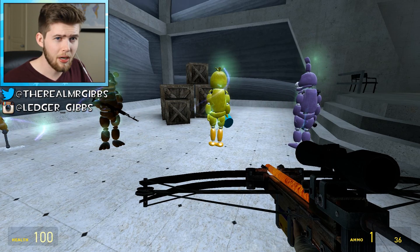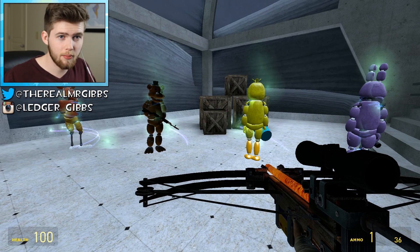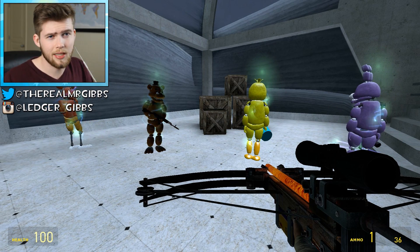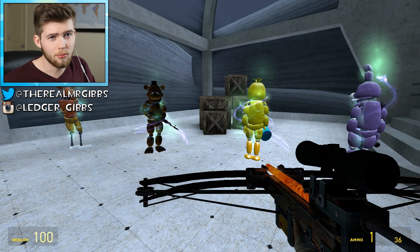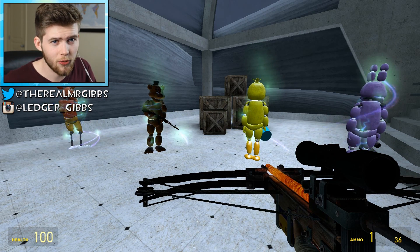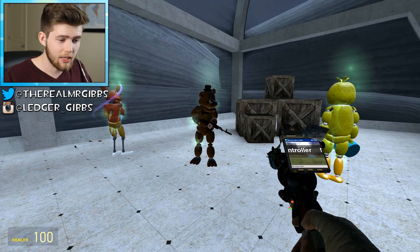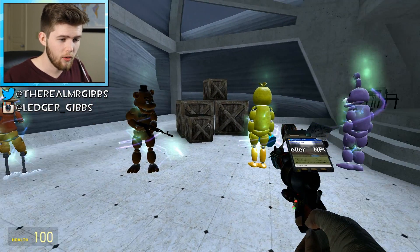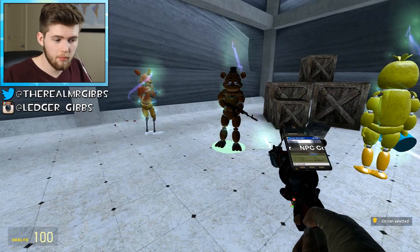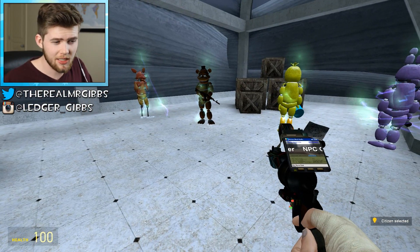A while back I made a little video on hacking Freddy. We used a little program to hack into Freddy and use him to attack and do other things. We used him to kill people before, which probably wasn't the best idea. But now we're actually going to put him to good use. Basically, we're going to control one of the animatronics, and when we move them out, a new one will take its place.